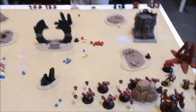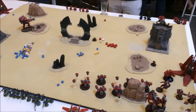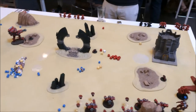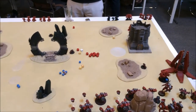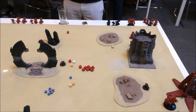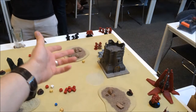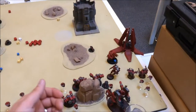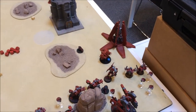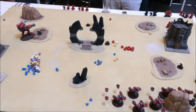That was about it for the Blood Angels shooting. His tactical objectives were to successfully cast one Psychic Power — which was impossible because his psyker was off the board — then Defend the Line, which he only had two guys back there when he needed three, so that didn't happen. And then he also had to kill one unit in his shooting phase, which didn't happen. So none of those objectives were achieved this turn.